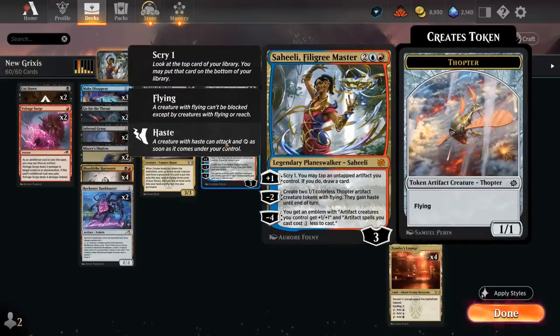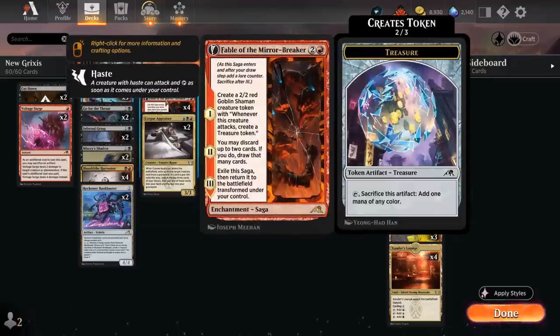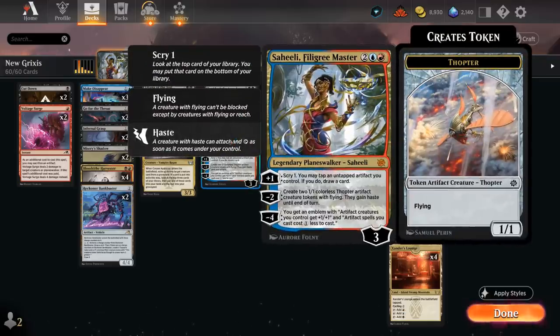Four mana for a three-loyalty planeswalker. She can minus two right away to make a pair of hasty 1/1 Thopter tokens with flying, and can also plus one to scry one, then tap an untapped artifact we control to draw a card. We can tap the Thopter tokens we generate, or a blood token from Harvester, or a treasure token from the Shaman from Fable of the Mirror-Breaker, so there's quite a bit of synergy with the plus one.